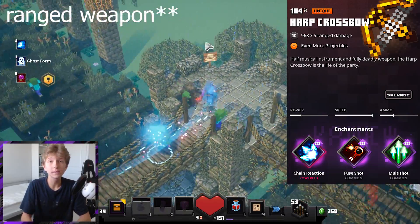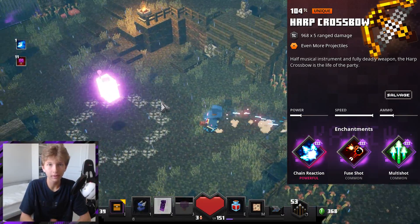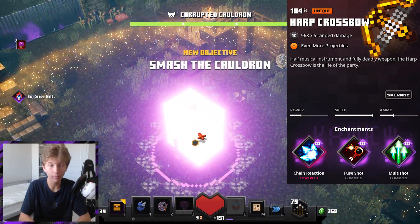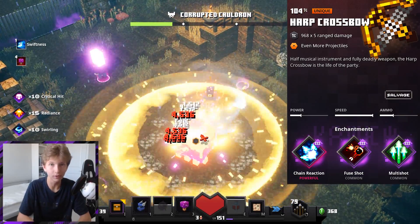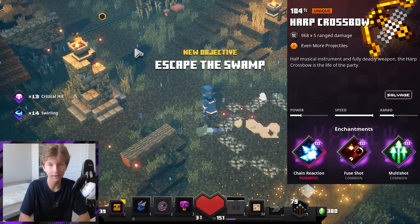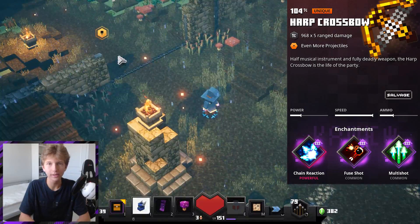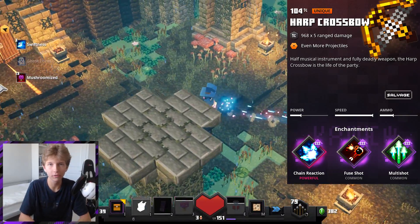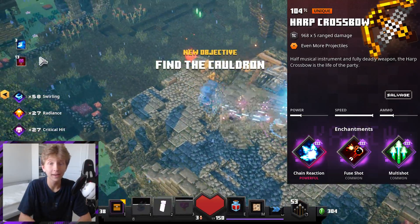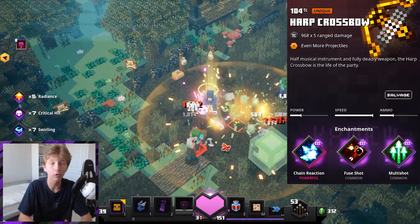Getting into our ranged weapon slot — it doesn't matter too much, as I've mentioned, but if you want to go the extra mile and get a really good bow, you can go for something like the Harp Crossbow, which has really good AoE if you get the right enchantments on it, or you could go for something like the Guardian Bow that has the potential to one-shot the Mushroom Monstrosity. It's kind of your pick — if you want good single-target damage go for a power bow, and if you want something that can help you AoE mobs down then go for the Harp Crossbow.